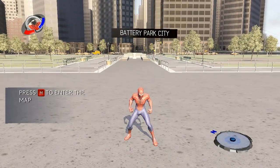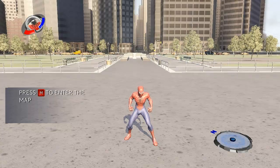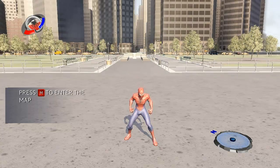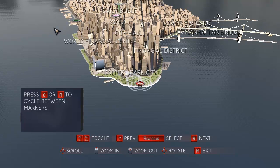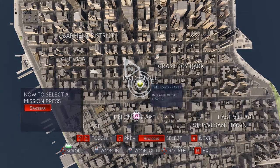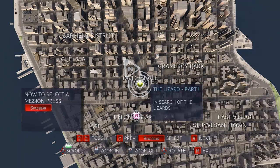To navigate this grand old city, you can use your zoom map. Bring up the map now. There are lots of little markers. You can find one yourself by looking around the map, or you can use the buttons on the bottom of the screen to cycle through them. Give it a try. Basically, we can just press buttons and go to different missions.